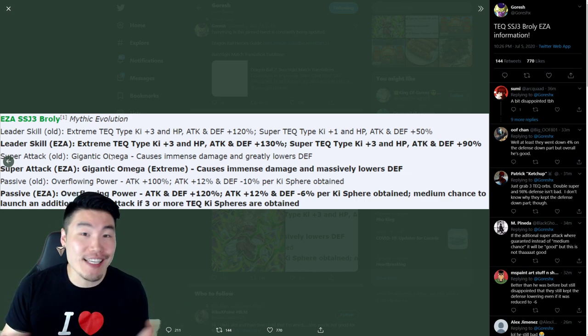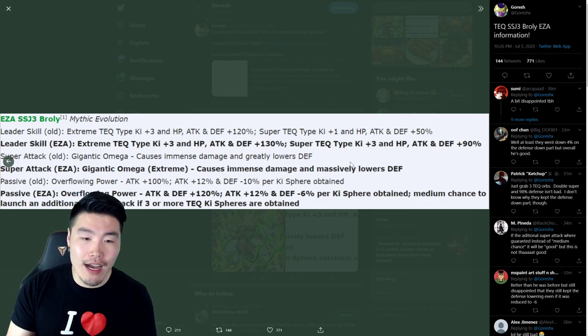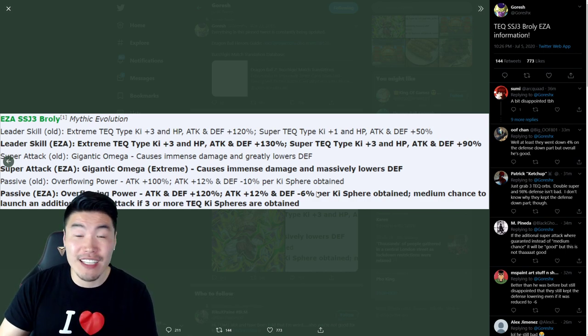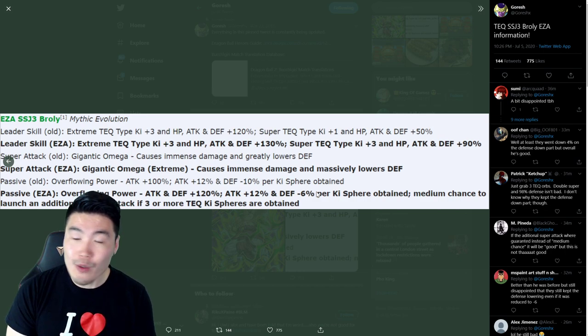Even if you get like 10 Ki Spheres, he's going to be getting a ton of Attack, but you're not going to be at zero Defense. He's still definitely not going to be that useful for some of the harder events in this game, because he's still going to be a liability. Like if you get five Ki Spheres, he loses 30% Defense, so he's getting 90% Defense — his defense is not going to be good enough to tank anything serious. In Super Battle Road, especially Extreme Super Battle Road when that comes out on Global, I don't think he's going to be very good for that. Legendary Goku event, he's going to get destroyed. It's a bit of a shame that he still loses Defense on his passive — I was really hoping they would just do away with that completely.